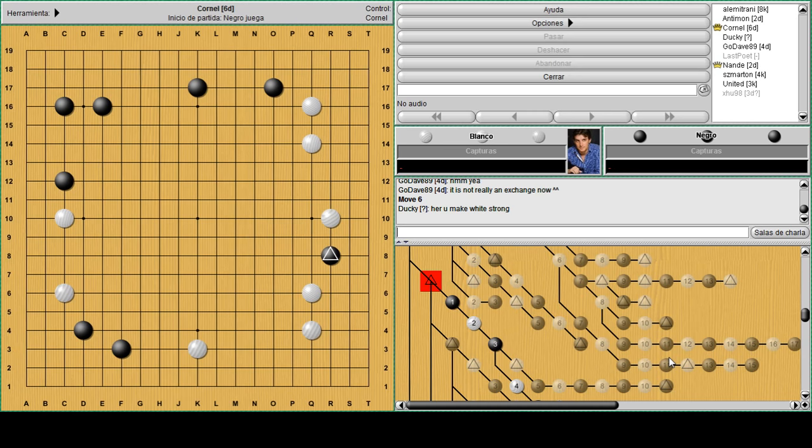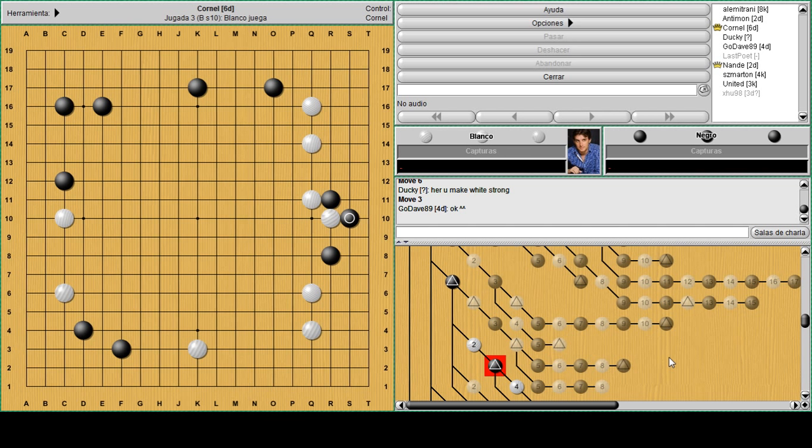If you play blitz on KGS, Fox, or any other server, you'll just think about R5 or simply run out. But now you have a new idea: consider this contact and then try to connect under and make life. Anyway, let's check a few more examples.